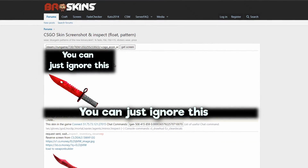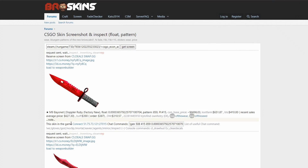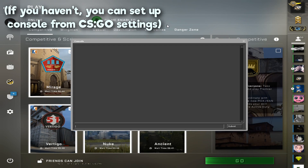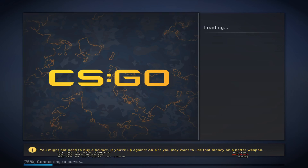It still has a lot of numbers and looks sort of confusing. What you want to do is copy this IP right there, start up Counter-Strike, open up the console, and paste the IP in. It's going to connect you to the server on which you can check out the skins.